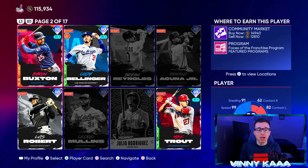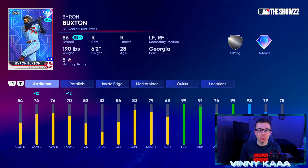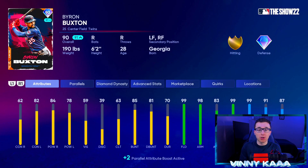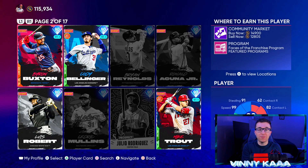One funny thing I want to show you before we get into the rankings: take a look at this Byron Buxton 90 overall face of the franchise card, then the live series one — almost symmetrical fielding stats, basically the same, and the hitting stats are almost the same too. It's crazy how similar these two cards are, so I'm going to rank the live series Buxton right with the face of the franchise one. Like my other rankings lists, these are just my opinion, and this will be primary positions only — strictly centerfielders.